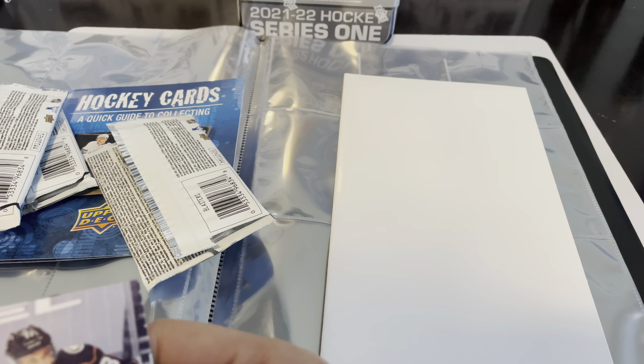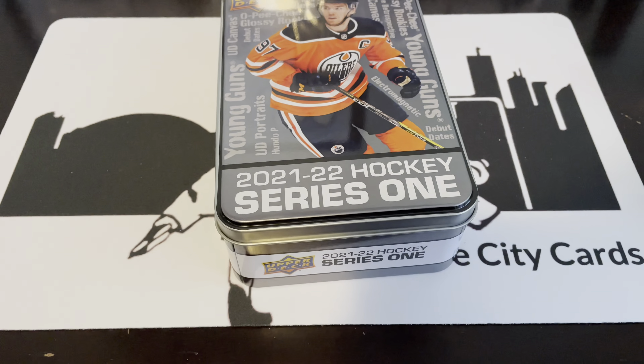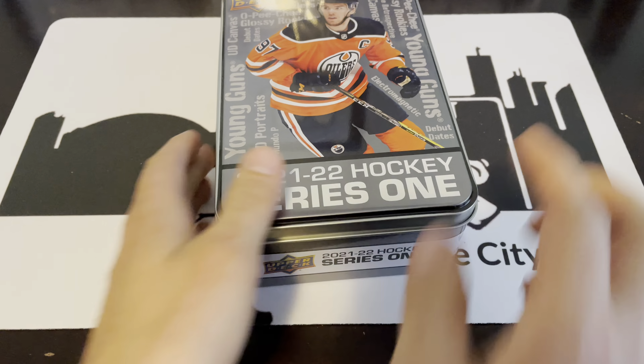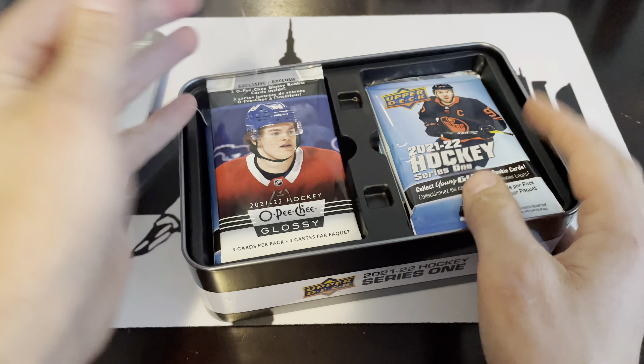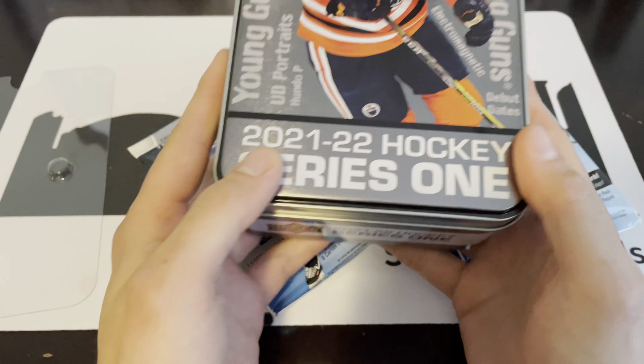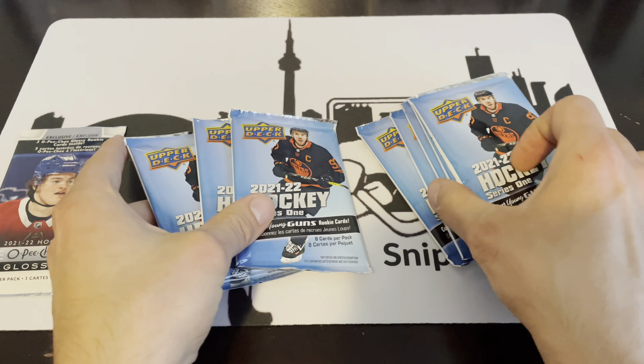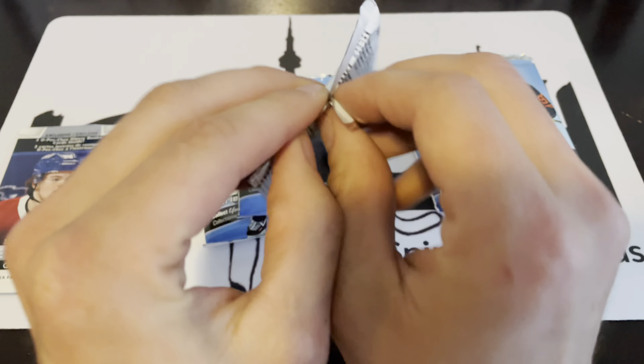All right, let's get into the tin. These tins we ordered — I think we placed the order on the pre-order from August 2021, so that's a long time to wait to get these tins. We've got five packs on one side, eight regular packs total. Bonus pack included, eight cards per pack, nine packs per tin. Less and less packs every go around. We've got the OPC Glossy, and we have eight packs, so I'll only guarantee two Young Guns — better make them count.